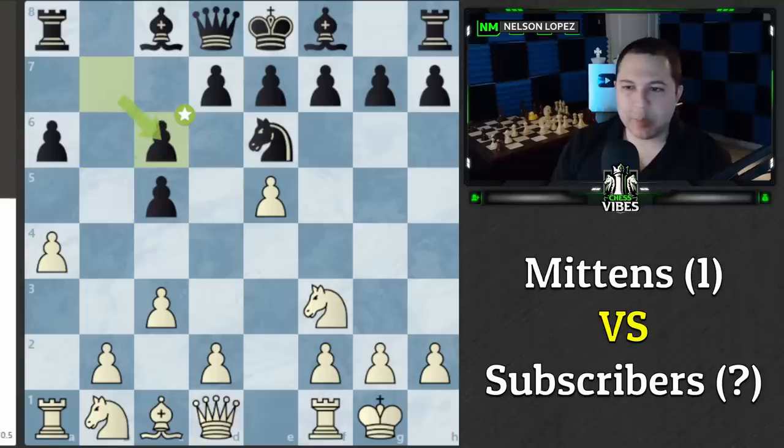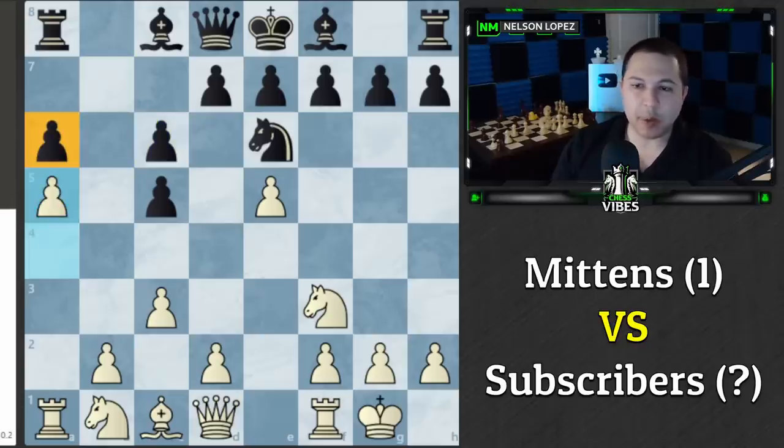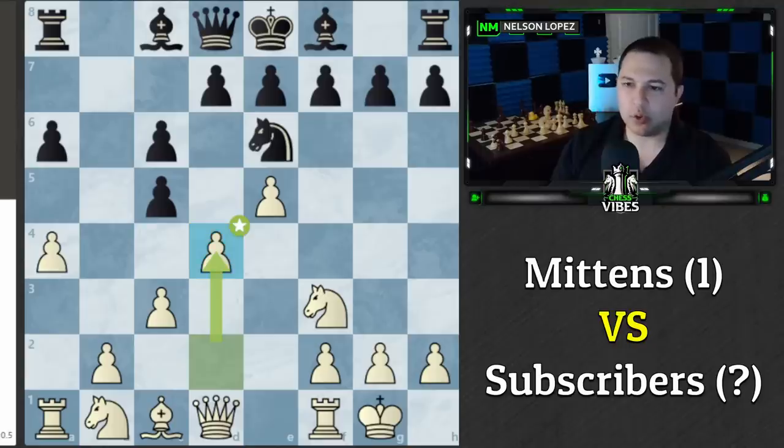After a6 we traded the bishop, and I considered the move a5 — the engine doesn't really like it, but the point is it locks in the pawn, locks in Black's bishop which doesn't have many options, and really shuts down Black's pieces from a human standpoint. It's a very annoying move to face. We could even get a knight into a powerful square. But we ultimately played d4 instead to continue development, which the computer does prefer as the best move.